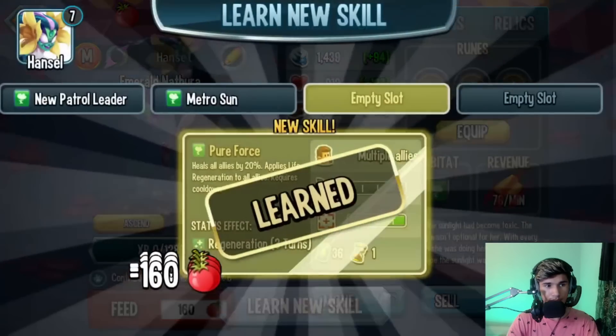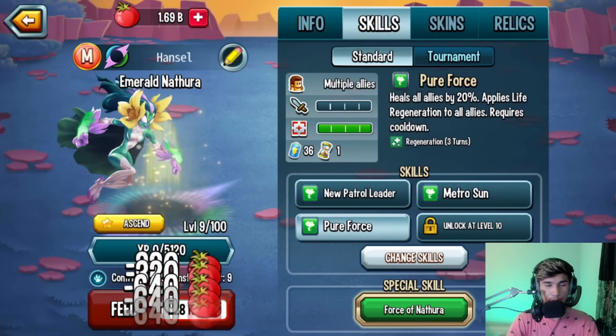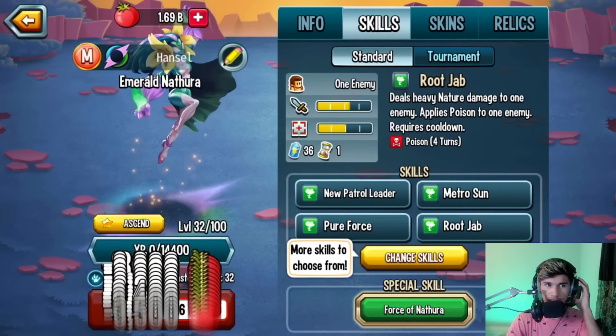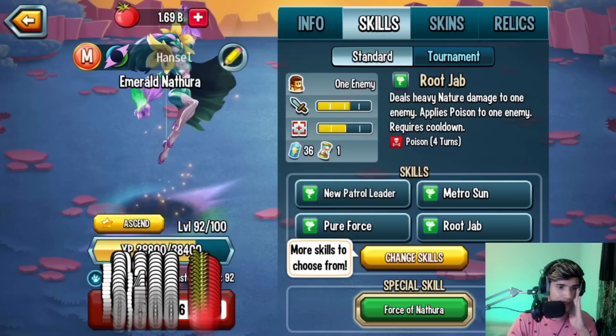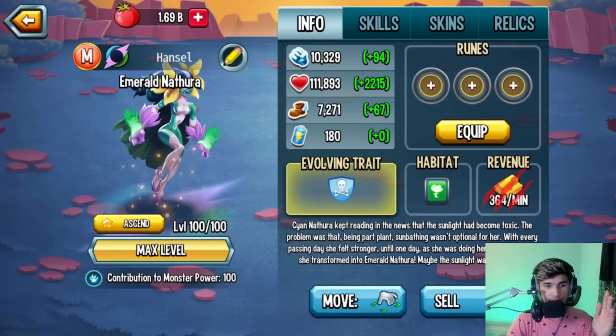The name is Emerald Natura. You guys know there is a legendary version of her called Sai Natura, and that one has healing skills and poison skills if I remember correctly. I used to use her quite a lot and I also faced her in adventure map a long time ago on this account. Anyways, we got it to level 100.